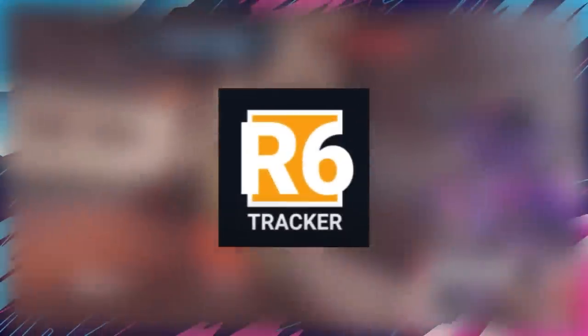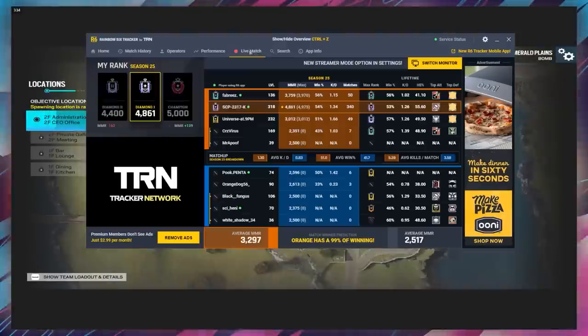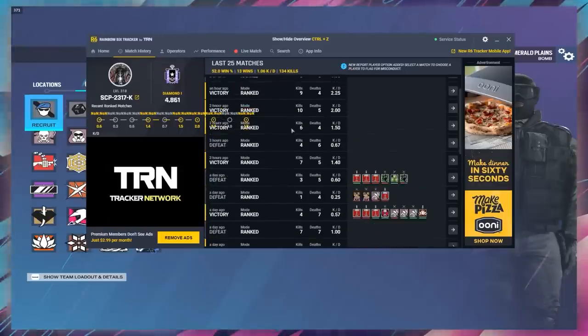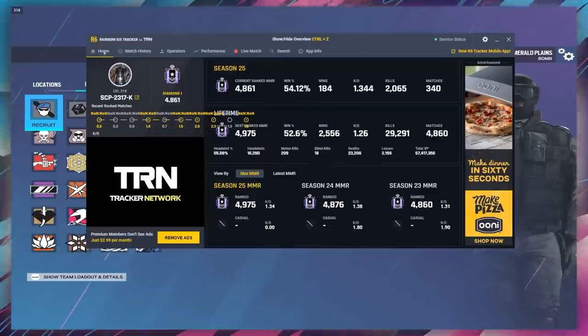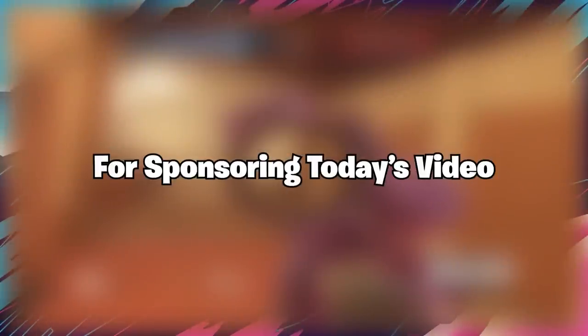Before the video starts I want to talk about today's sponsor, R6 Tracker. R6 Tracker is a built-in stat tracking overlay that you can use in-game to track the real-time stats of both your opponents and even your own team. You can also track your own progress — view your performance in the last couple games, check your MMR changes in-game, and much more. R6 Tracker is really helpful with spotting cheating, which is currently a huge issue. It also allows easy profile lookups and lets you view global stats like top global players, top global played operators, and many more cool features. Use the link in the description to give R6 Tracker a try, and thank you to R6 Tracker for sponsoring today's video.